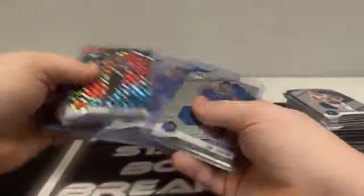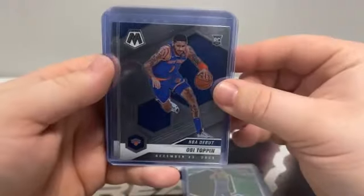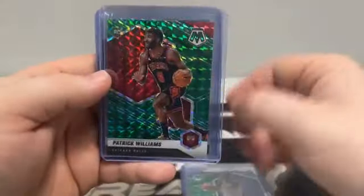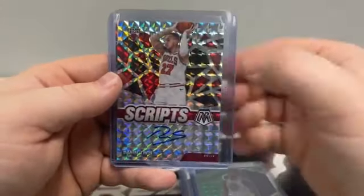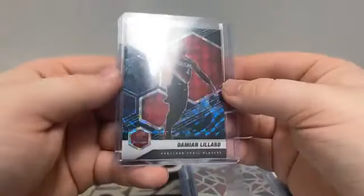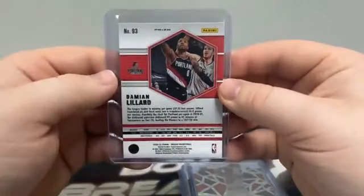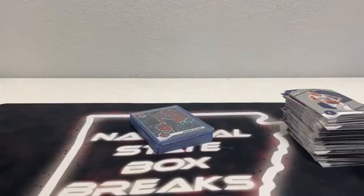Let's do our recap. We've got the base Elevate James Wiseman to Golden State, the green mosaic Sam Merrill rookie for Milwaukee, two NBA debuts of Obi Toppin for the Knicks, a green mosaic Ja Morant, green mosaic rookie Patrick Williams, our one and only Anthony Edwards for the Timberwolves, a green mosaic debut James Wiseman. Our autograph was Daniel Theis for Chicago on the Silver Mosaic Scripted sticker autograph — you can barely see the sticker, really. And our hit of the night is the Genesis of Damian Lillard for the Portland Trail Blazers — very nice hit for Portland, sleeved and top loaded.